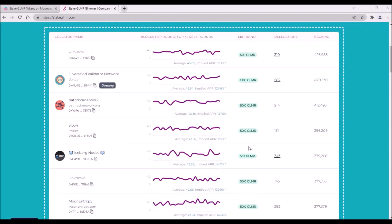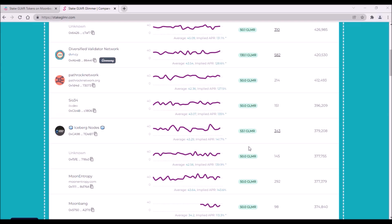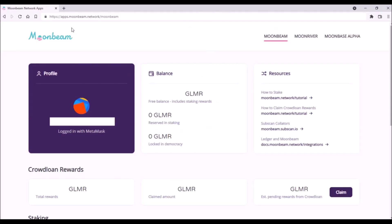The APR for individual collators will change a lot in the coming weeks, and so will the staking rewards. Now let's head to the official Moonbeam staking app at apps.moonbeam.network to demonstrate how to stake your Glimmer tokens. Please always check the correct URL.